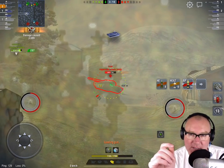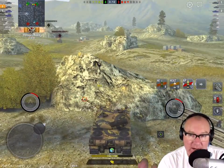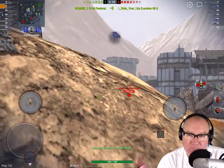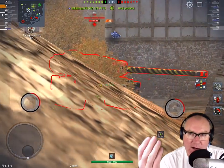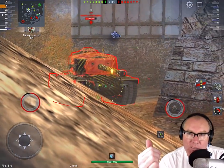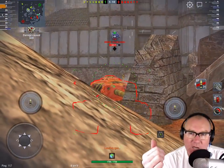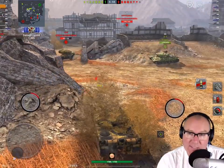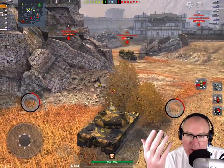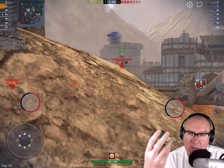You have 7 degrees of gun depression and a fairly solid turret. This is a great example of why this tank is so crazy good — we're going to absolutely pump this poor guy over there. That is a tier 8 heavy on the push. No worries. There's all your hit points — 7 seconds and his hit points are toast. Now I just pull back and wait until I get a reload on.